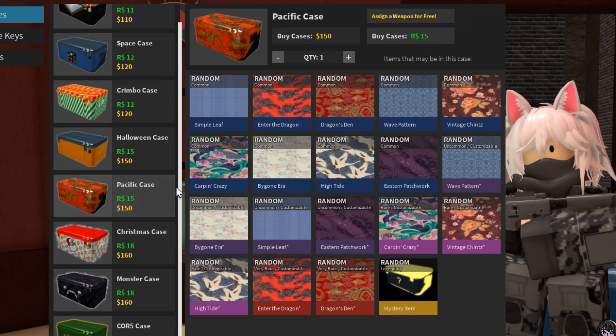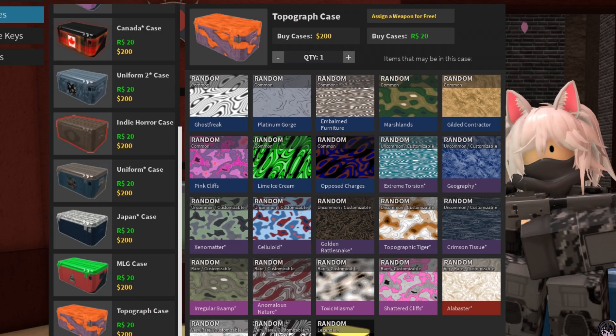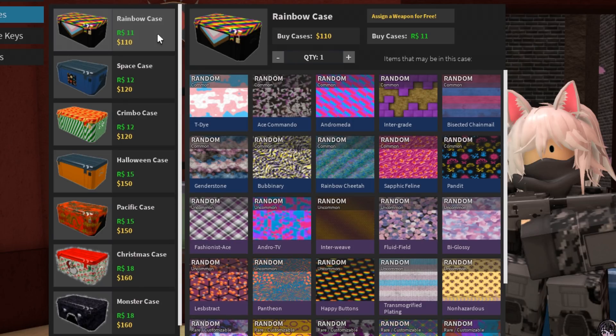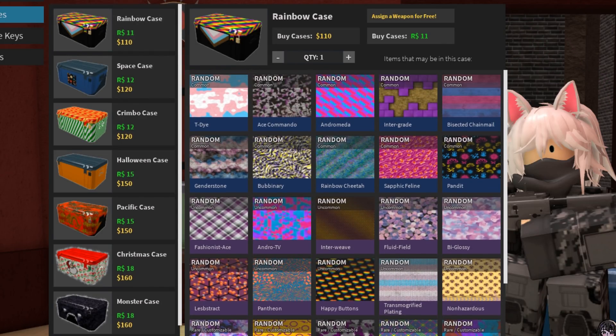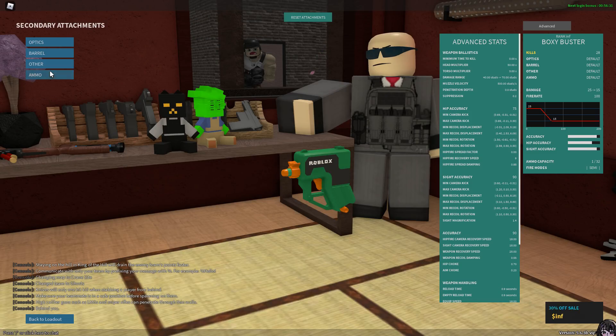They have also added four new cases: the SCL case for the competitive league, the Pacific case themed around the new update, the Topograph case which is one of the better cases so far, and the Rainbow case which is basically a pride case.